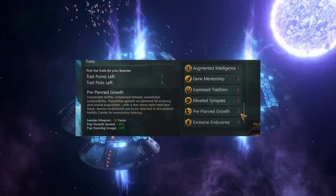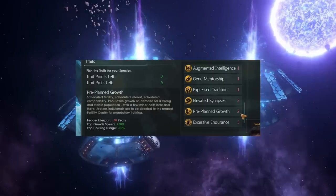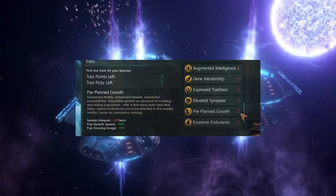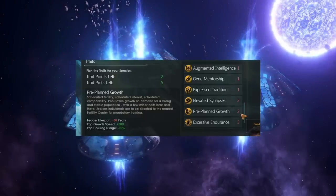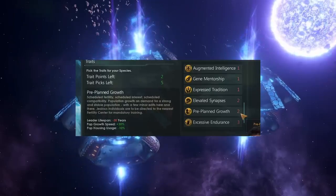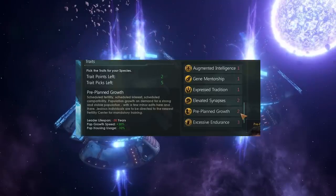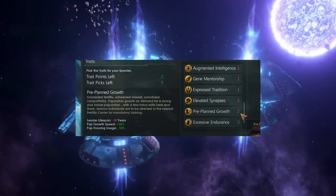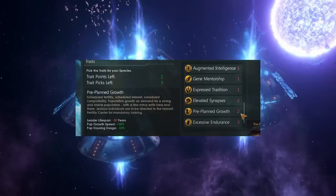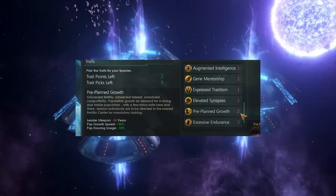Pre-Planned Growth is the Overtuned version of Fertile. At the cost of two points and minus 30 years leader lifespan, you get plus 30% pop growth speed and minus 10% pop housing usage. If you're taking Overtuned, I can't see a world in which you probably don't want to get this on some of your pops to get ridiculous pop growth. I'd probably recommend your early colonies have Pre-Planned Growth, as it should be a relatively cheap gene modification special project on those two initial colonies to give all of those pops this trait.